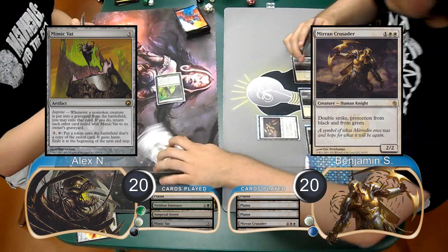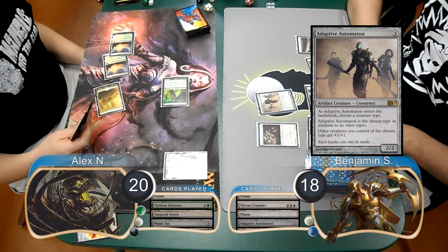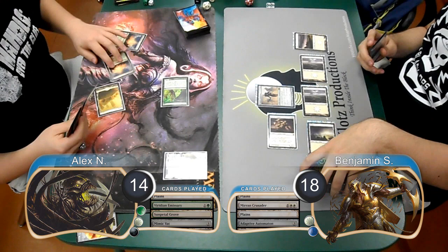Ben then resolved a Mirran Crusader. Alex put a Mimic Vat into play, and then attacked with his Emissary, which Ben took, going down to 18. Ben played an Adaptive Automaton on his turn, choosing humans. He then attacked with his Crusader for 6, dropping Alex to 14.